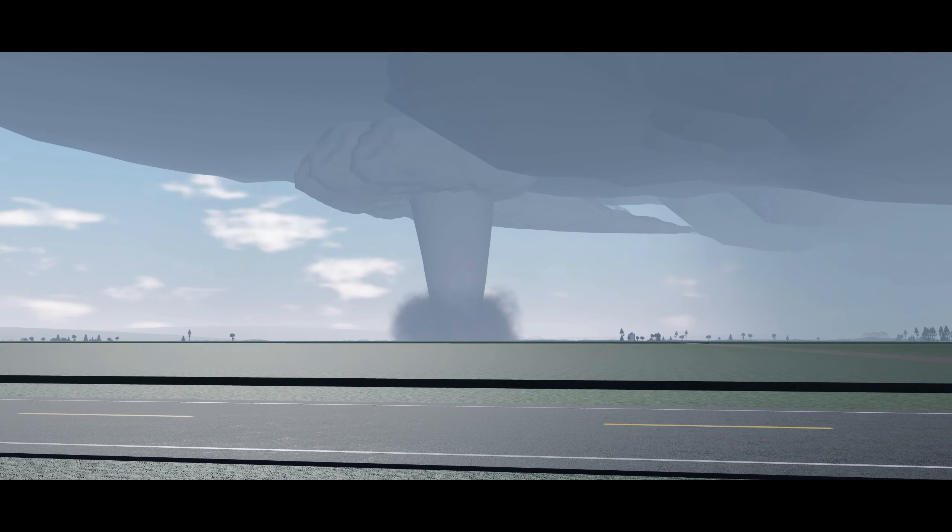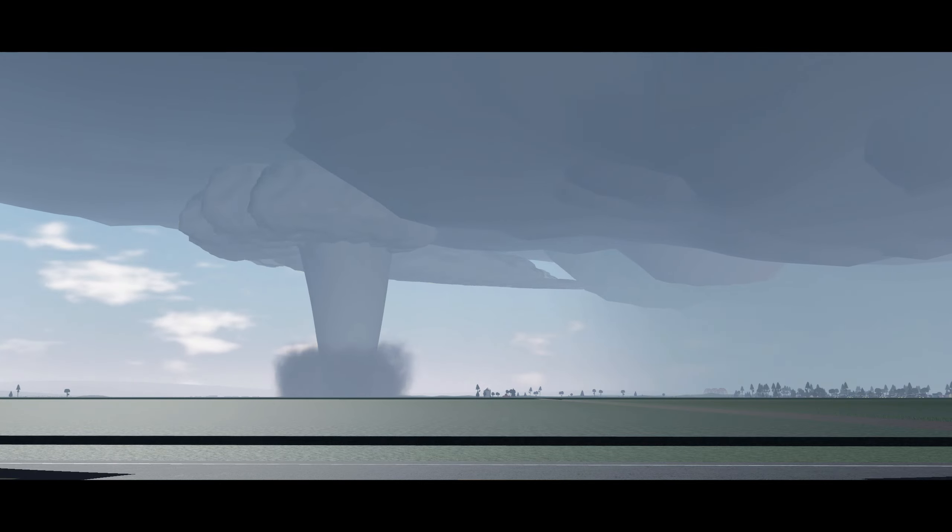At first, this tornado would remain over open farmland, but it began slowly tracking towards the town of Haram.